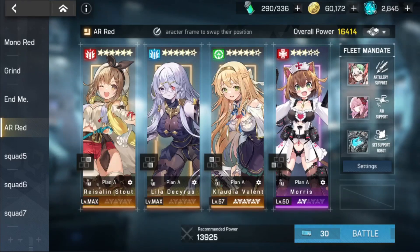For our team, we have Claudia going just after the boss because we want to dispel its defense buff — Claudia has a really high chance of dispelling. Then we follow that up with Lila to get some nukes in, hopefully get the defense down with her S3, and then Lila gets some big damage in. Ryza will be on a strict S2-S3 or S3-S2 rotation.